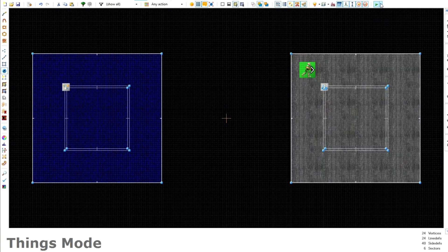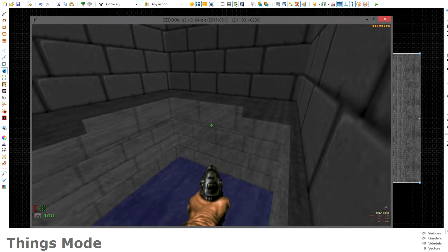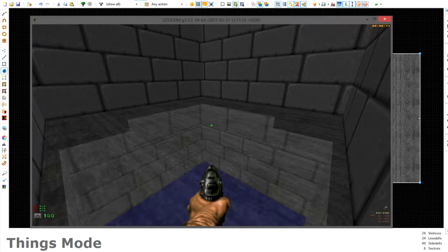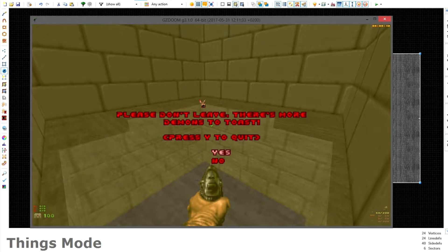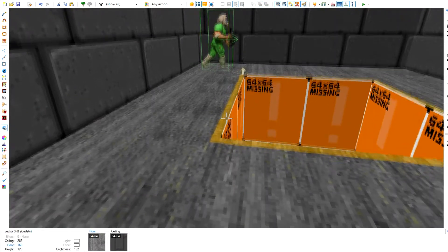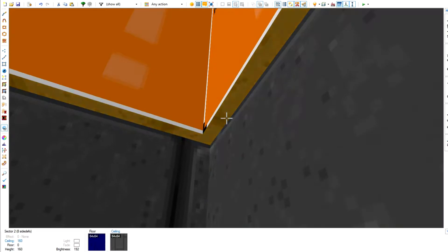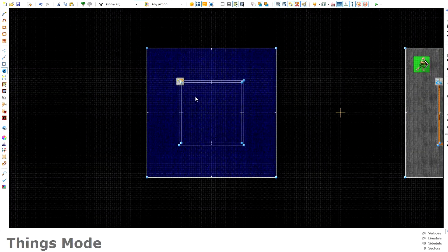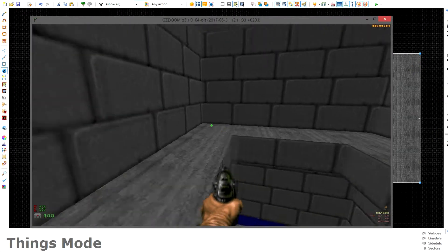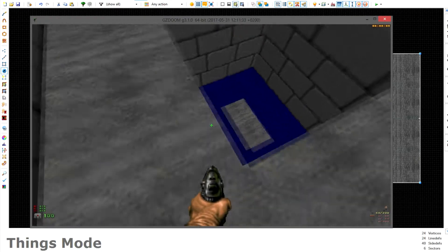Let's test it out. You'll get some weird errors — you can see through the lower sector and there's a strange opacity effect. To fix this, go back into the editor and delete the texture on the fake floor and the texture on the fake ceiling. Testing again, it looks much better, but there's still one issue: when looking directly down you can see a different texture, so phase one isn't completely finished yet.